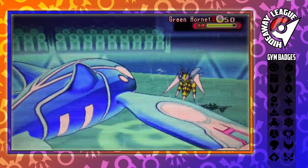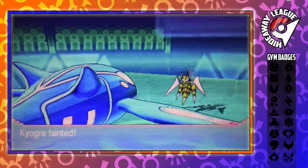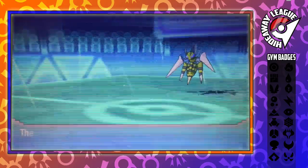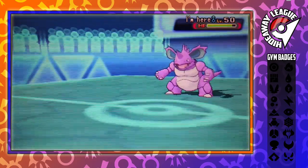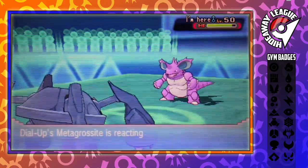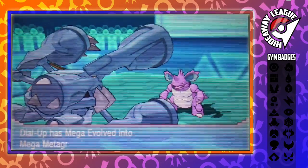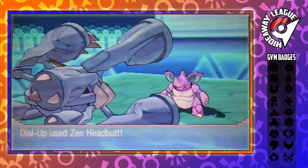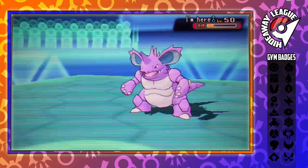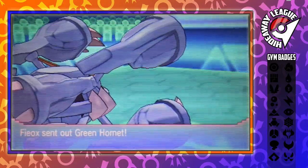Green Hornet comes in to U-Turn, taking out our Kyogre and safely switching back into his party. This battle just shows how annoying Mega Beedrill is. So, we send in Dial-Up, my Mega Metagross. We Mega Evolve and I go for Zen Headbutt. Nidoking is faster and I don't realize this — but we just manage to live on five hit points and Zen Headbutt the Nidoking out of the game. I believe he got a low roll with that Earth Power, which is such a blessing.